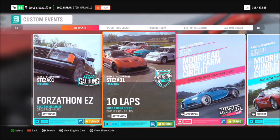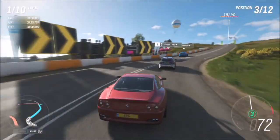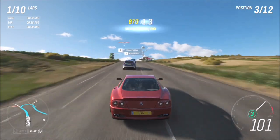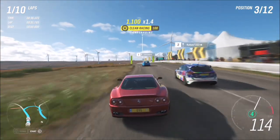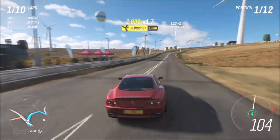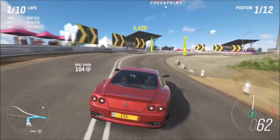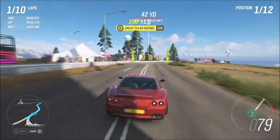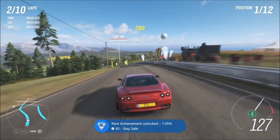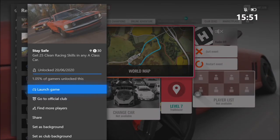A clean racing skill is earned when you're racing without making contact with any other racers, barriers, or anything like that. Don't slam into things and you'll keep seeing clean racing skills pop up. It doesn't matter which tier you get — clean racing, awesome clean racing, or ultimate clean racing all count. As long as you rack up 25 of those clean racing skills you'll get the achievement. If you're starting from 0% it'll probably take about 5 to 10 minutes. Use a circuit race, increase the laps to about 10, and keep going until you get it.